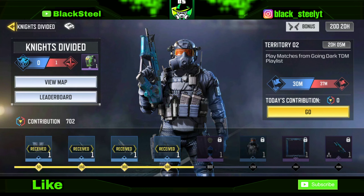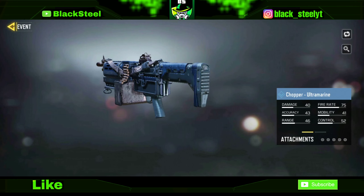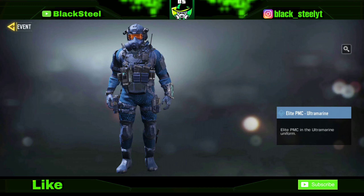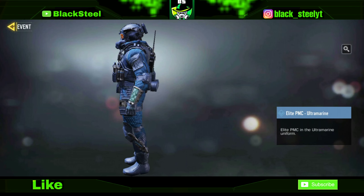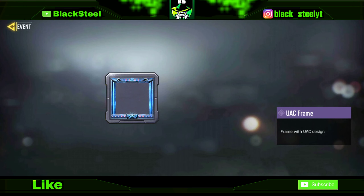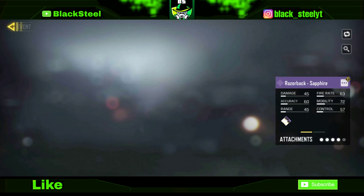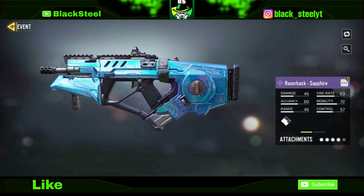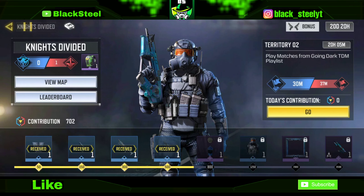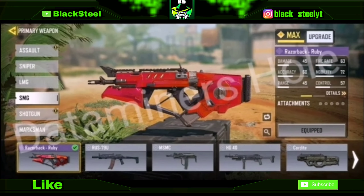If you get a lot of points you will get the Ultramarine skins: the MW11, the Chopper skin, the QQ9 Ultramarine skin, a charm, and the Ultramarine Elite PMC skin — which is really cool. You can get these skins just by playing and getting kills. At the end you will get the Razorback Sapphire, an animated free skin. If you are on the red team, you get the Razorback Ruby instead.